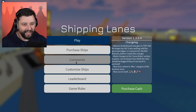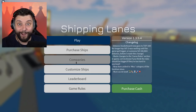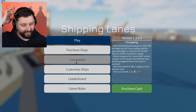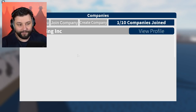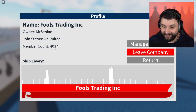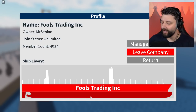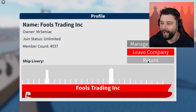Before we jump into it, we need to check out the company. It's been a while since I last played this game, so it's time to see how many members we officially have. In this game you can join companies, get bonuses, and have them in the same livery as your ships. My company is The Fool's Trading Inc. If you want to join, click on join company and enter the company name. We officially have 4,037 members right now - that is a lot of members! Join my company and get that beautiful Fool's Trading Inc. design on the side.